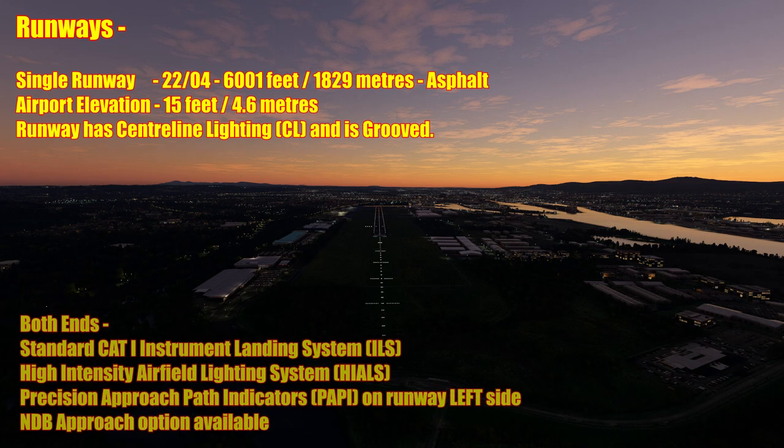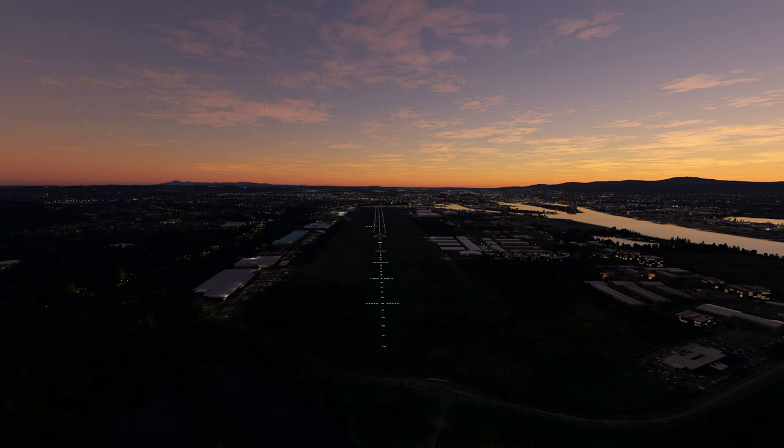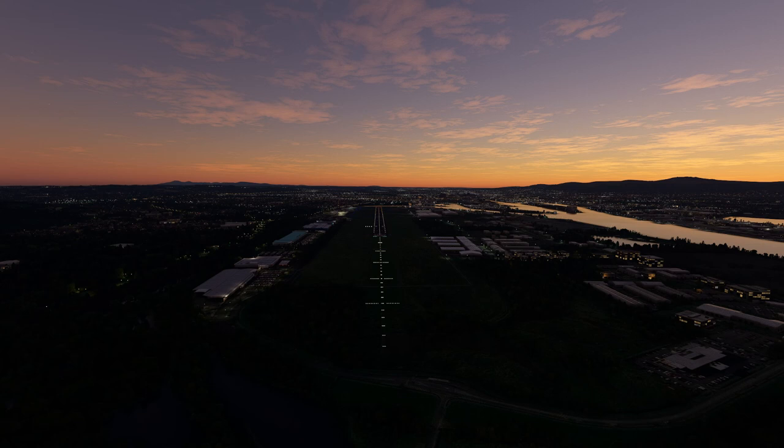Both ends of the runway feature high-intensity airfield lighting system and precision approach path indicators on the runway left side. Here you can see the centreline, the high-intensity airfield lighting, and the PAPI on the left side. Both ends also feature a standard CAT-1 instrument landing system with distance measuring equipment, and an NDB approach option. There are some 12 stands and a GA apron located to the southwest of the main terminal.